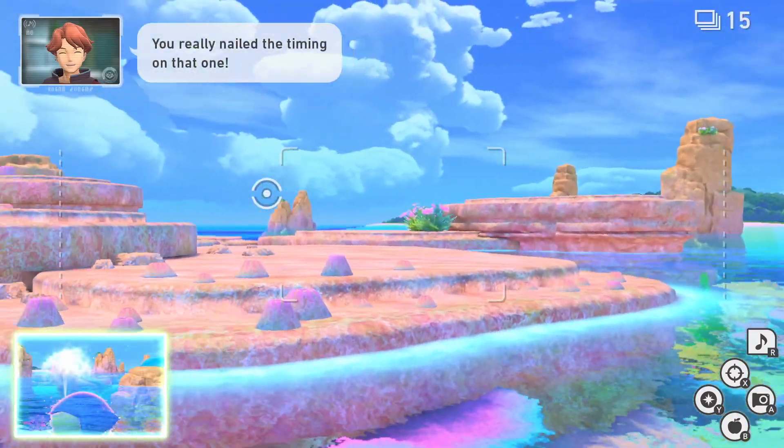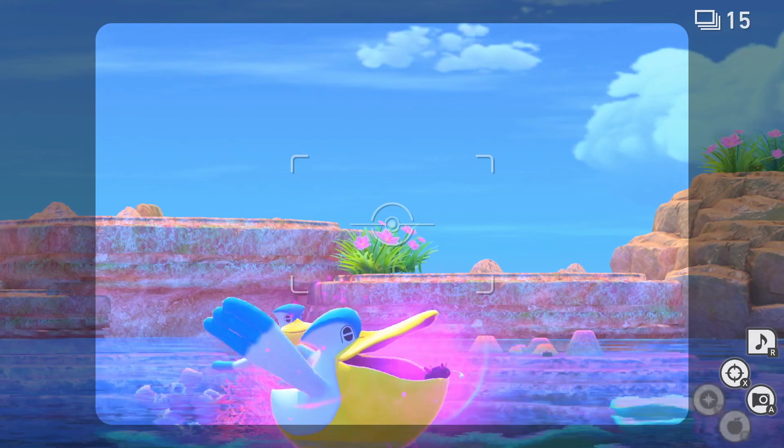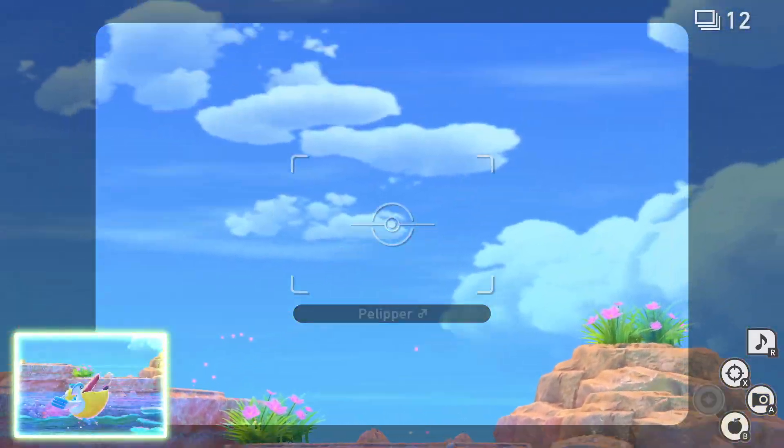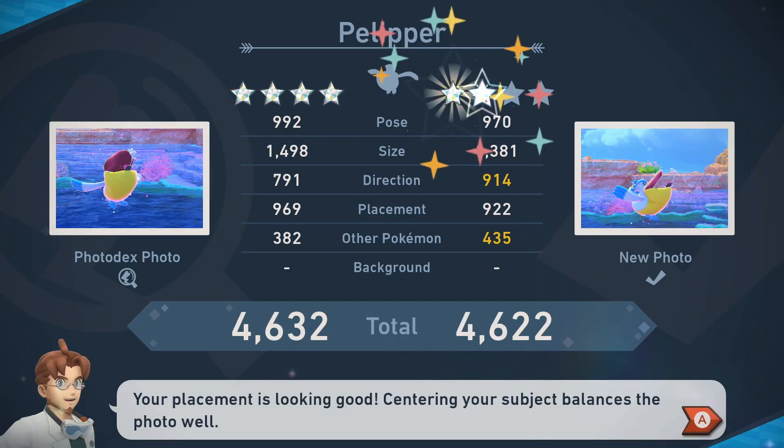The two fun 4-star photos are of Pilipa and Pukumuku — we're going to orb them and they'll both wave at us. That's a 4-star photo of Pilipa. Then hit it with an apple and Pukumuku will fly out of its mouth — capture a picture of that for another 4-star photo.